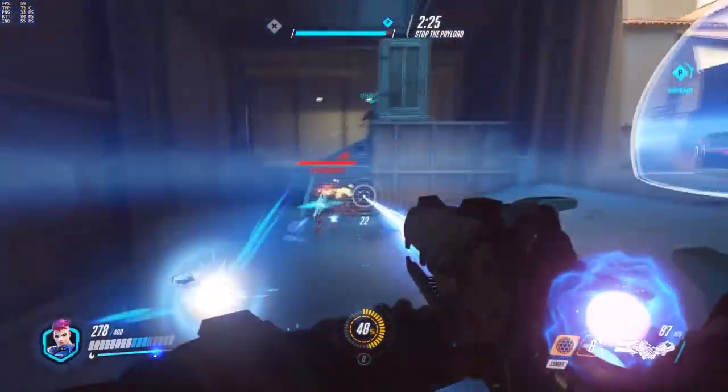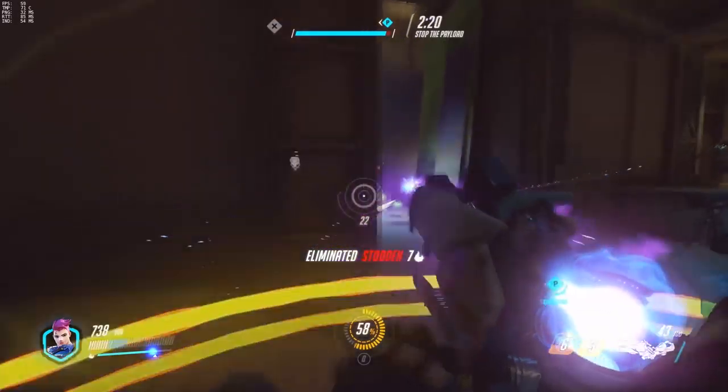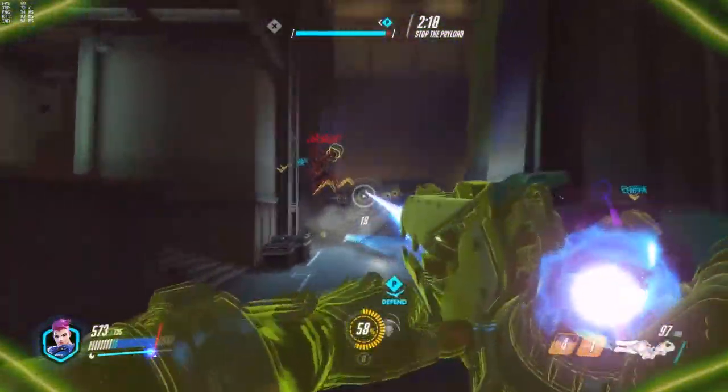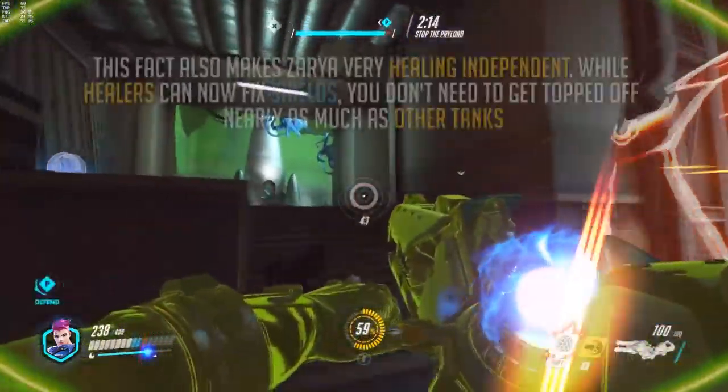This is Zarya's key strength. She will very rarely take core damage due to her hit point pool of 200 health and 200 shields. So if they do get through your barrier, they still need to get past your shields for lasting damage. Once you're at high charge, you will melt them before they can do that.